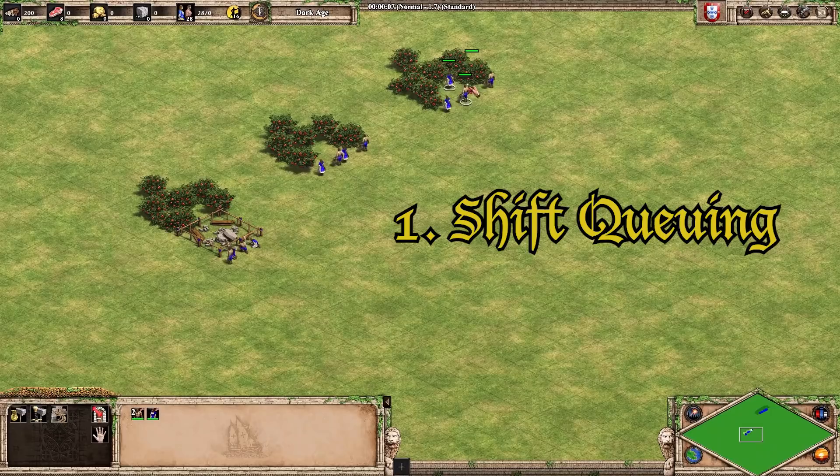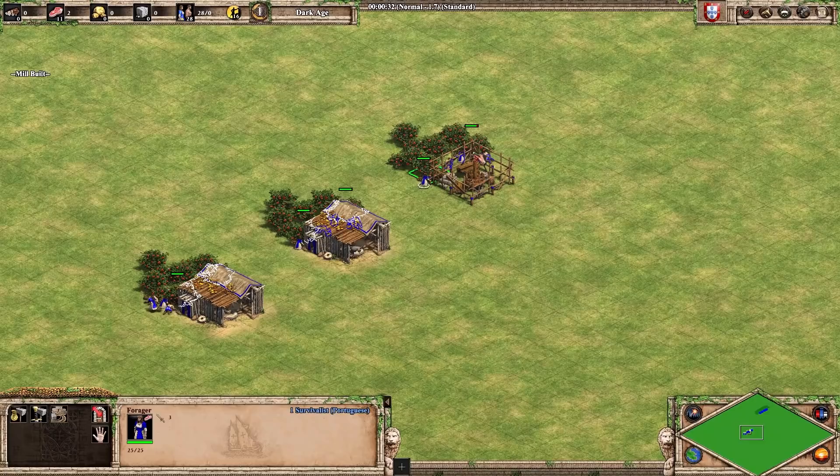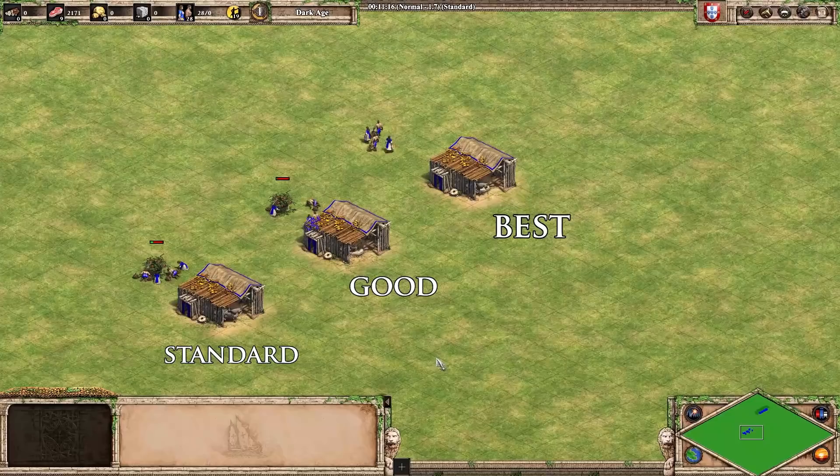First up is shift-queuing to adjacent resource nodes, so villagers don't walk to the other side of the camp after depleting what they're working on. This is relevant for wood, berries, and deer, but not really for gold and stone, as those take so long to finish. Just look at these tests showcasing shift-queuing versus not — the queued actions are obviously more efficient. Small resource gains early on are more important than later, so it's good that you have more time to set these up early. After the early game, it's probably not worth your time to worry about this though.